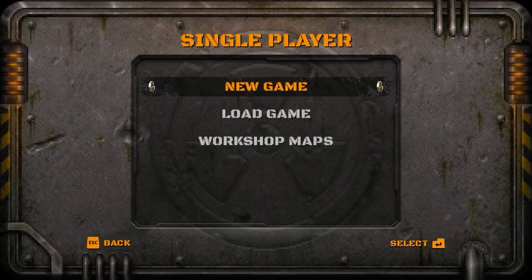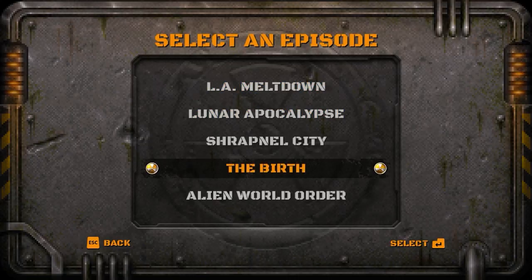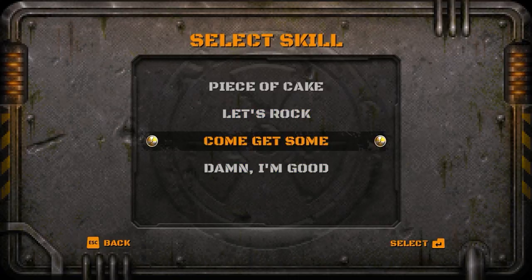So we're gonna go ahead and fire this thing up. We're gonna be starting Episode Four, The Birth, which was released at the end of the same year that the original three episodes were released. We'll get started from the beginning — 100% Secrets on Come Get Some.